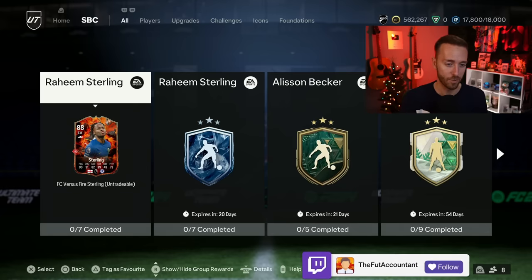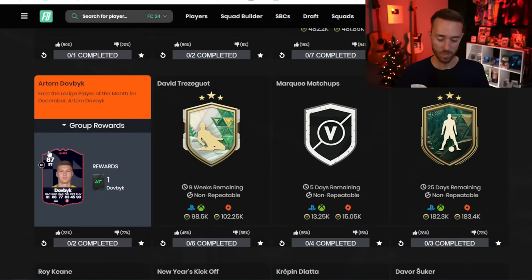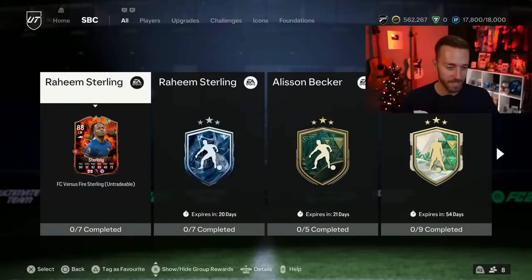The Player of the Month SBC for Artem Dovbyk is 70,000 coins — that's not the one we're excited about. The team of the league player pick is back. We're going to talk about Team of the Week prices because a lot of people are investing again, and I know it's scary to invest in 30,000-coin Team of the Weeks, but this is the day they were near their lowest last week. There's also a daily FC versus challenge which is cheap and gives a tradable pack.